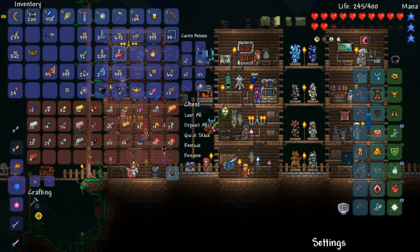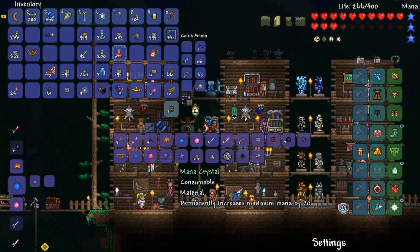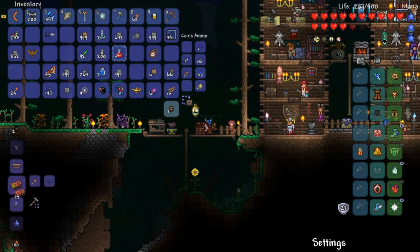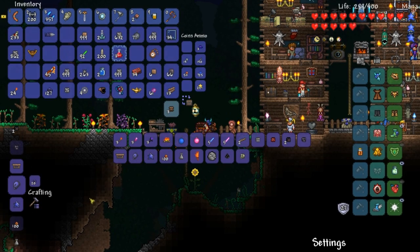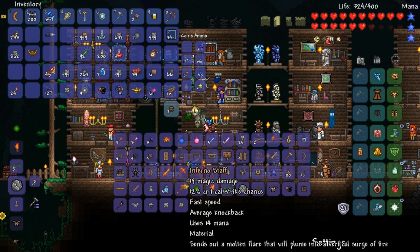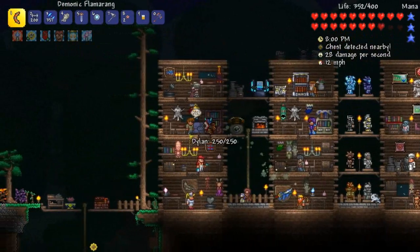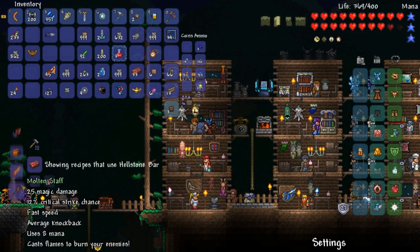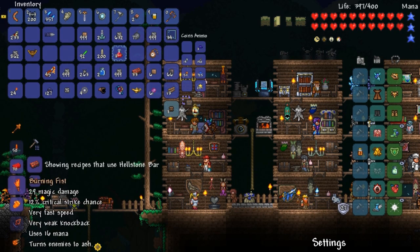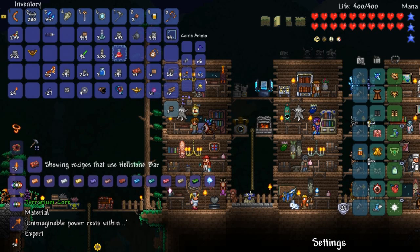We got more hellstone, that's all that matters. I have obsidian — tons of it. Let's turn it all into hellstone bars. I got a molten dagger that does 34 damage. What other molten stuff can I make? Inferno staff? The molten staff does 23 damage and burns the hit target — why does it only make one though? That's my question.